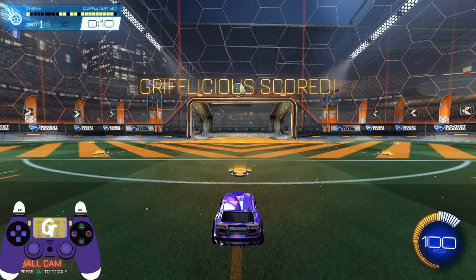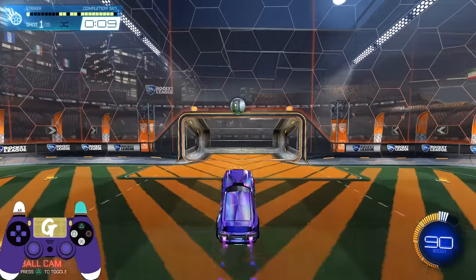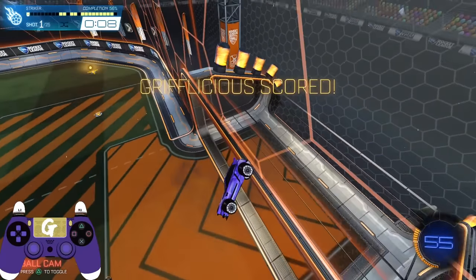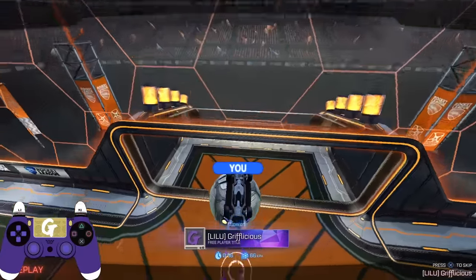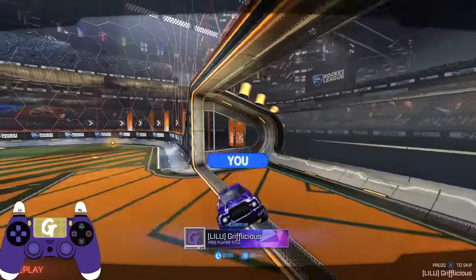Instead, let's use our directional air roll. Taking a similar approach as our first attempt, we fly up towards the ball, but before contact, we press and hold our directional air roll until the car's wheels are facing the ceiling. Instead of just banging the ball into the backboard, we've redirected the ball down into the goal — and all we did was press one extra button. No left stick adjustment, nothing mechanically difficult, just simple, effective use of directional air roll.